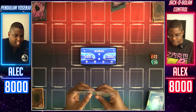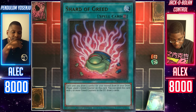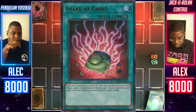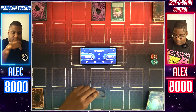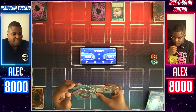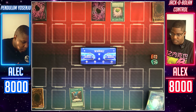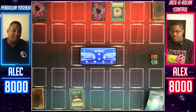Let's get started. Enter main phase. I'll start by activating the Shard of Greed. Each time I draw a card for my normal draw in my draw phase, I can place one greed counter on this card. I can send this card with two greed counters to the graveyard and draw two cards. And I'll set one card face down and end my turn.